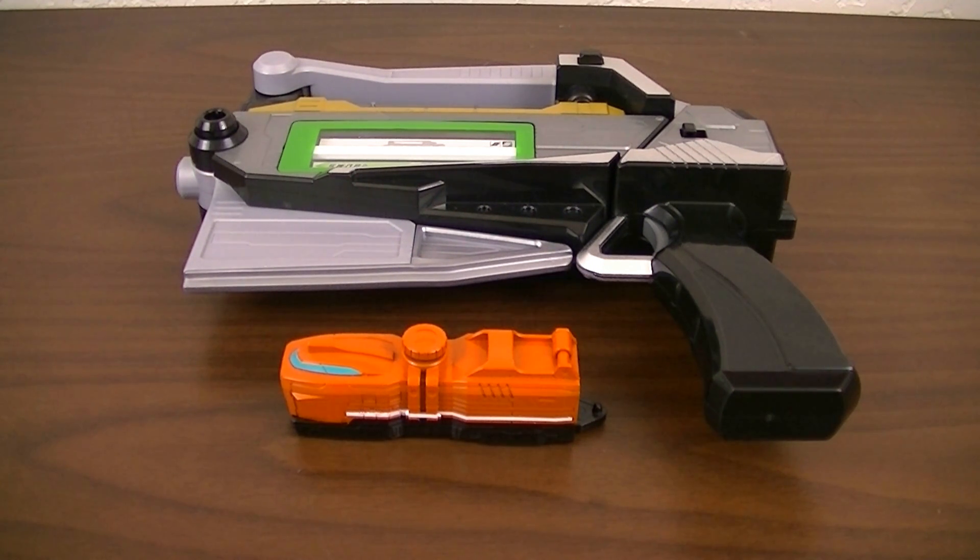This is the Tokyuger's main sidearm that can change between two modes. So this includes two things: the Tokyu Blaster and one Tokyu Resha.